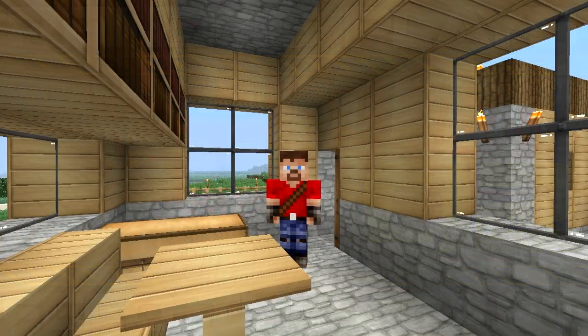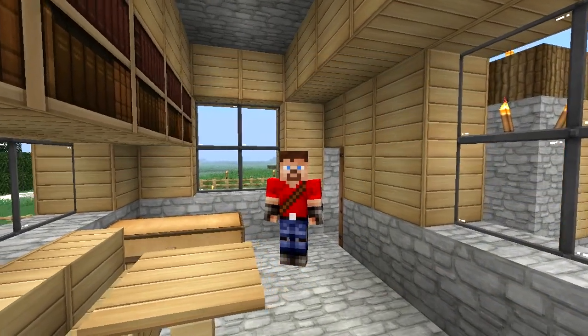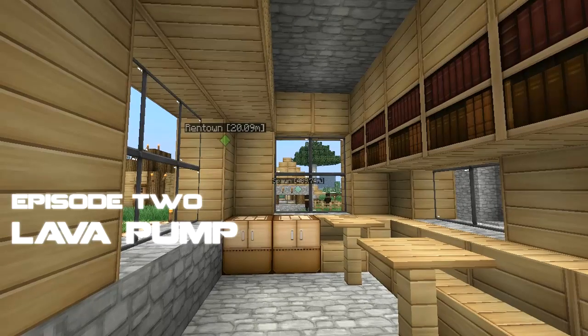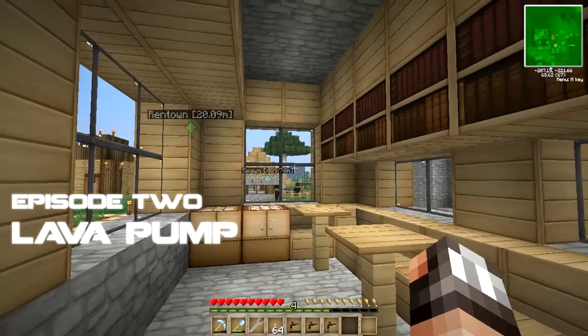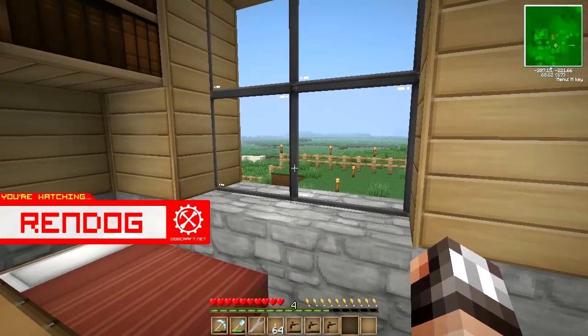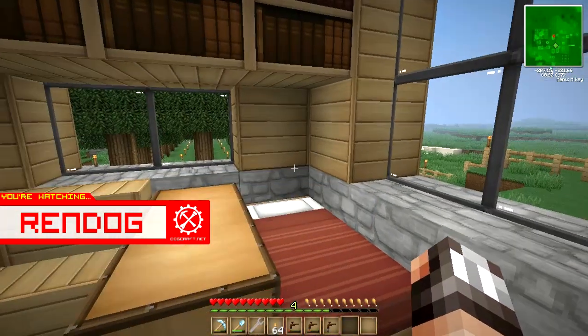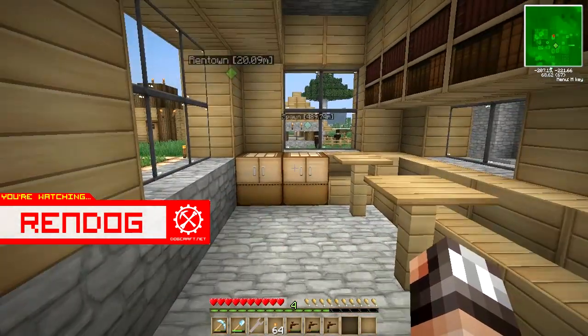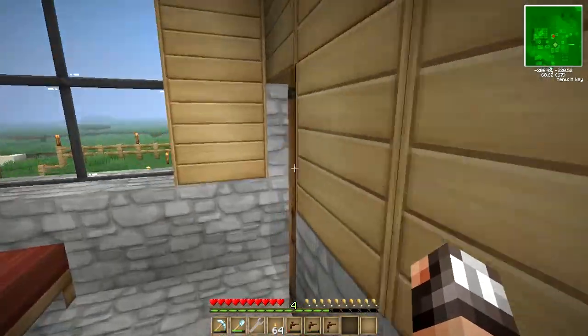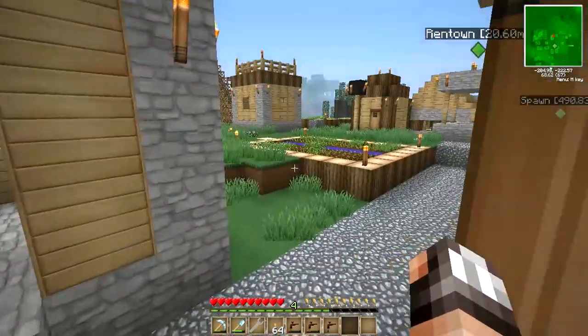Greetings CyberDogs! This is Wrendog coming at you from my very humble bedroom in this Let's Play Minecraft Feed the Beast series. In the previous episode we were making an automatic furnace room, and in this episode we're going to start working on a pump that is going to suck out lava from the bottom of Minecraft that we can use to create energy. As you can see, this is my bedroom that I used to get established after I found Rentown.